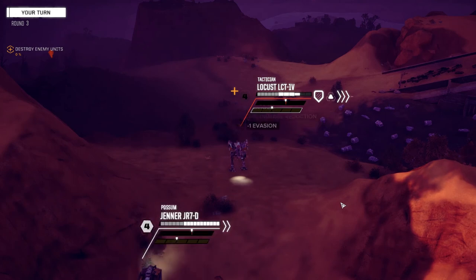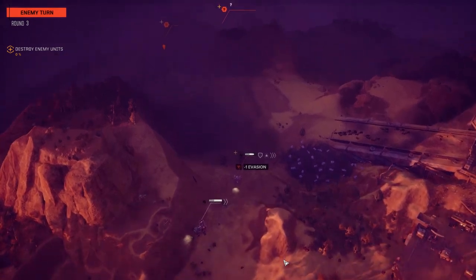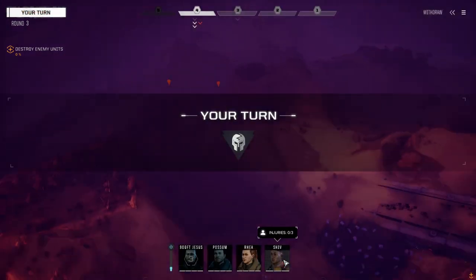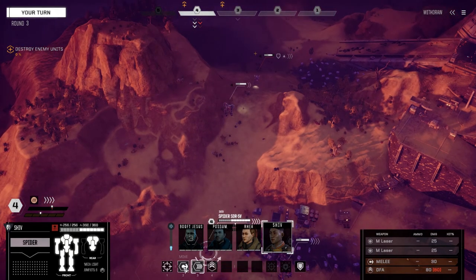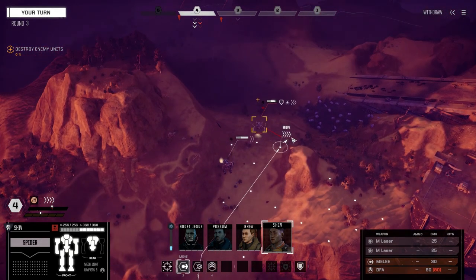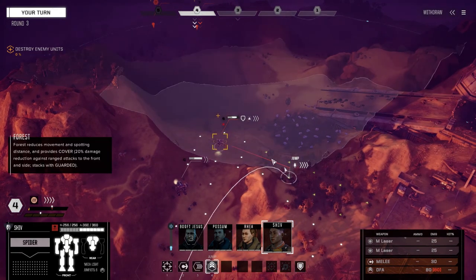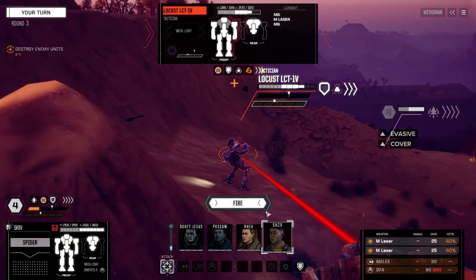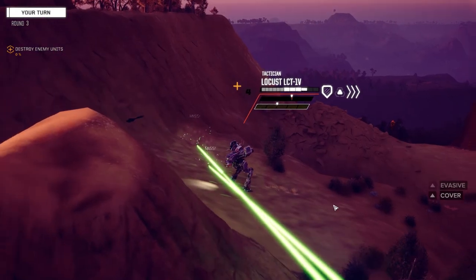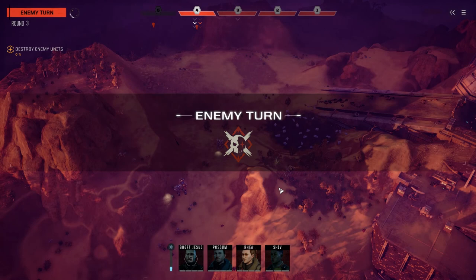In this case I probably should have moved the Spider first, only because it's got two medium lasers and we were stripping evasion off. Right - I can't sprint and fire. What we're trying to do here is strip as much evasion as we can, so let's jump in and fire at this guy. Just want to reduce his evasion so when the big guns come up we can pace this guy.